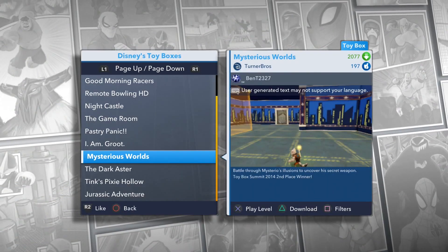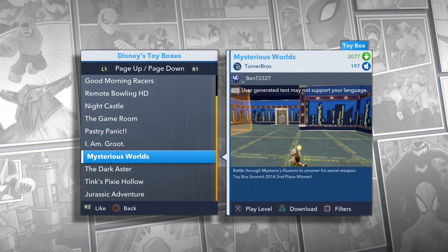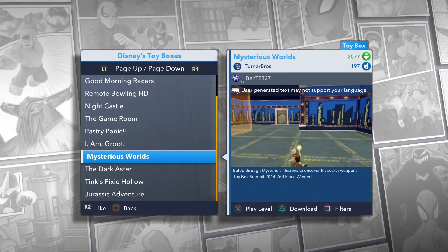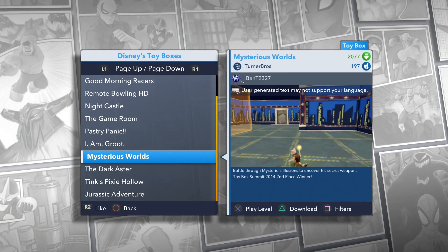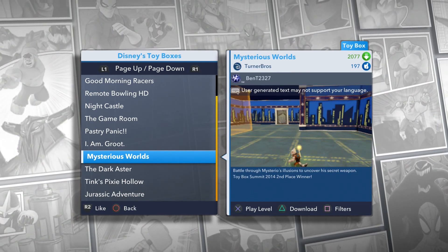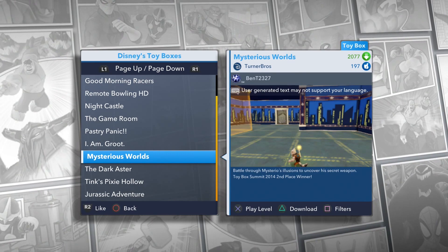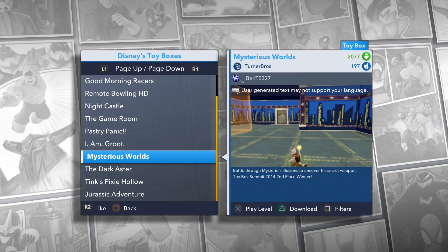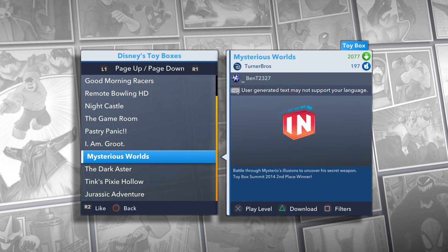Hey hey hey YouTubers, this is KingDark Family Game and we're back at you with another Disney Infinity 2.0 Toy Box. We are doing Mysterious Worlds, created by the Turner Bros — battle through mysterious illusions to uncover his secret weapon. Toy Box Summit 2014 second place winner. Let's go ahead and do this thing, I'm ready, let's play it up!